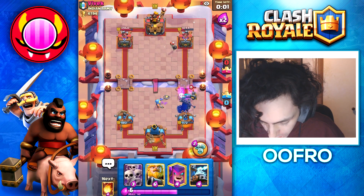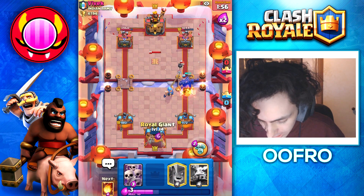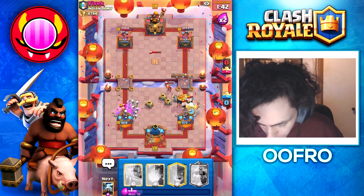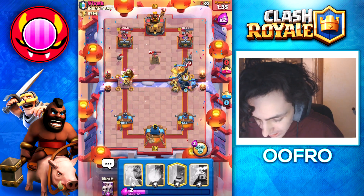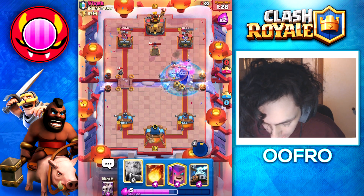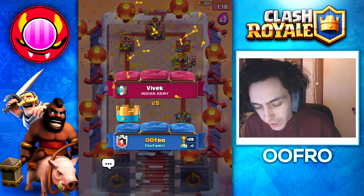He's attacking my stronger tower — this is going to be a one tower game, so really do not care about it. He played a tesla so I'm going to cycle an RG at the back. Going to split my zappies, going to log, going to play my fisherman. Couldn't get my skeleton king down in time — a bit unfortunate — but that's fine because we have such a big push going right now. Going to use the ability, going to play another RG. And look how skillful I am — RG locked onto the tower, so that is a good game.